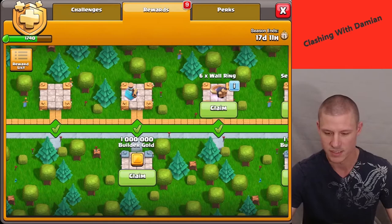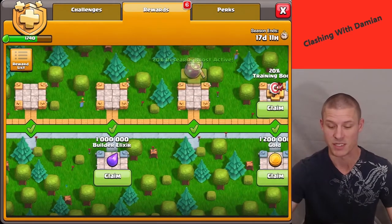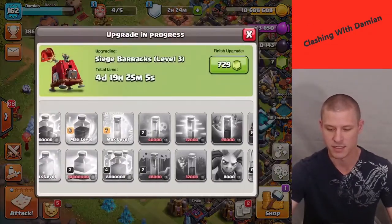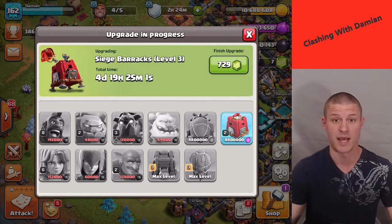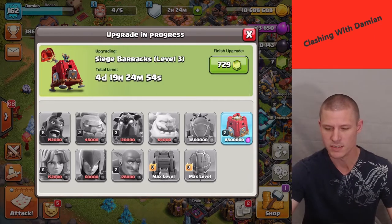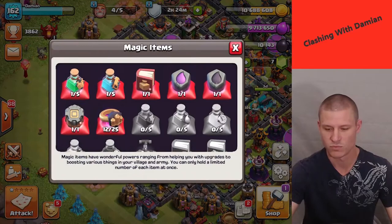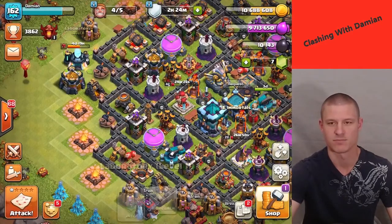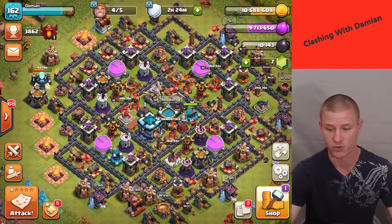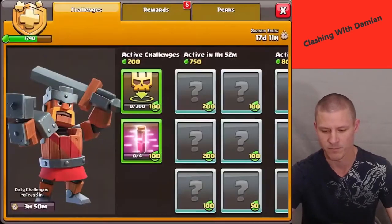What rewards did we get? Builder potion, wall rings, a season bank, and a research boost — that's awesome. There's also a training boost. After the siege barracks is done I want to upgrade it to the final level with the rune of elixir — that's about five days away. I was thinking the builder potion would help out in the lab, but that's what the research potion is for. Let's get rid of some of this gold and get that elixir for the Grand Warden to level 29.